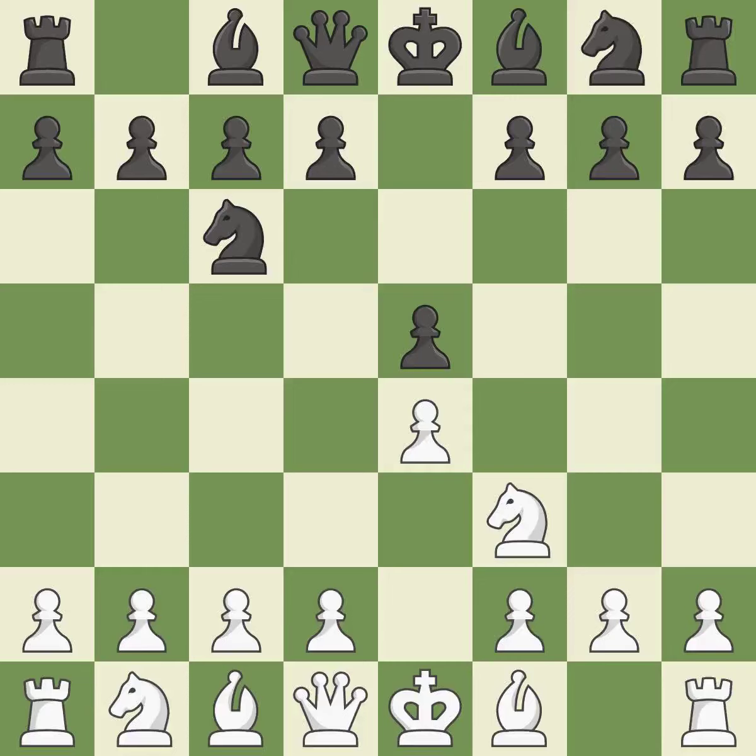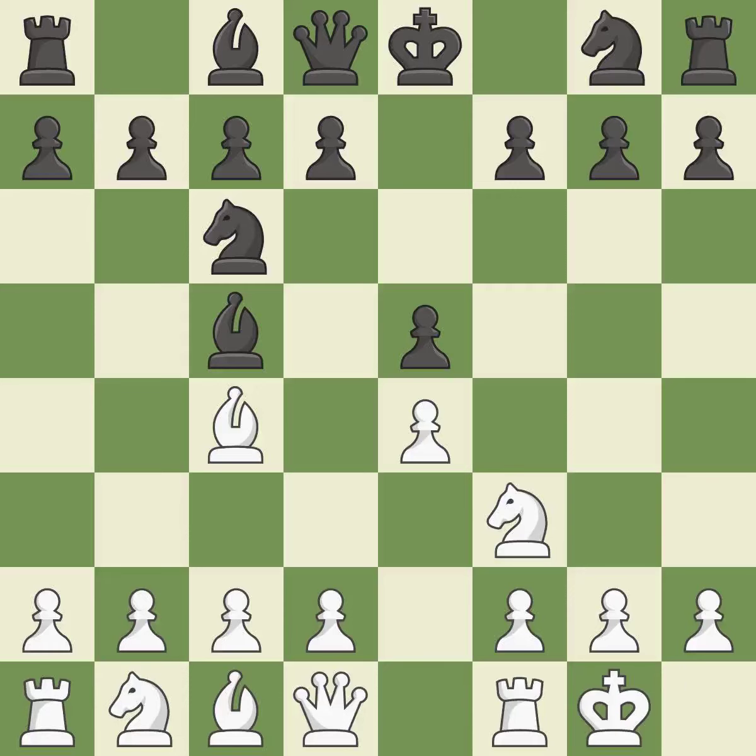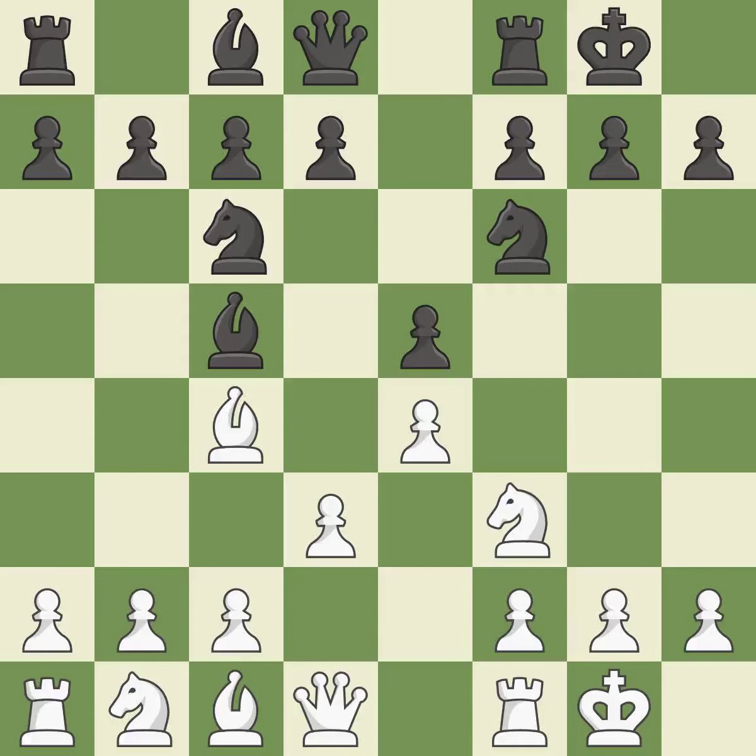Nc6 defends the pawn on E5, advances the knight toward the center, and scans the D4 square. Beginning the Italian game is Bc4, which immediately begins to attack the F7 pawn and get ready to castle. Bc5 attacks the F2 pawn and helps control the important D4 square. Castling gets the king out of the center and activates the rook. Nf6 develops the knight toward the center, attacks the E4 pawn and prepares castling. Castling develops a rook while also moving the king to safety. Castling to the same side as the opponent tends to lead to less sharp positions compared with opposite side castling.